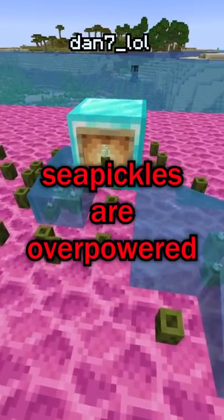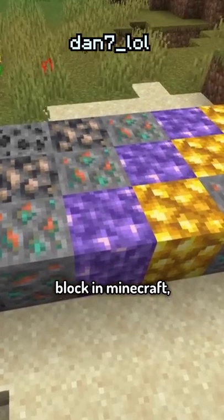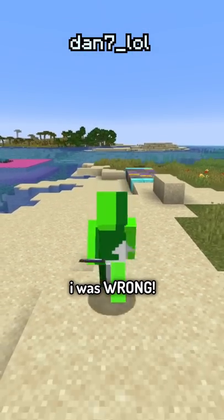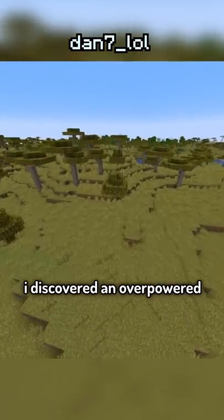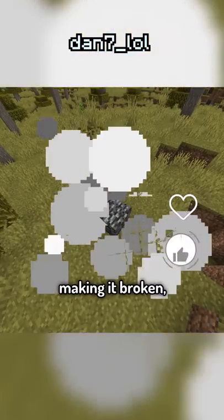I was wrong. Sea Pickles are overpowered. Yesterday, I made a video talking about how Sea Pickles are the most useless block in Minecraft. Aside from smelting it into green dye, it's essentially useless. But I was wrong. Very wrong. Upon further research, I discovered an overpowered game mechanic that's only present in the Sea Pickle, making it broken.